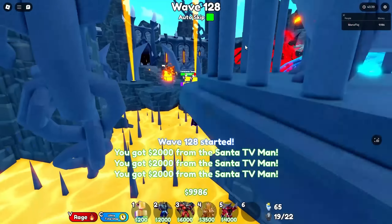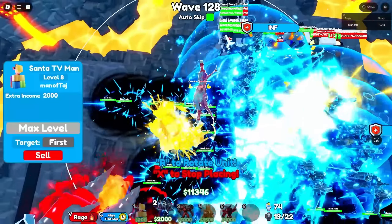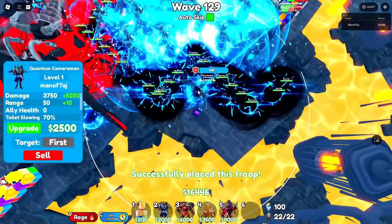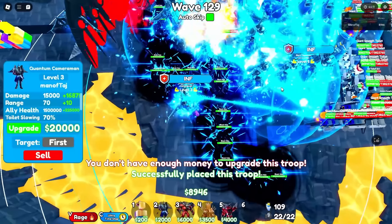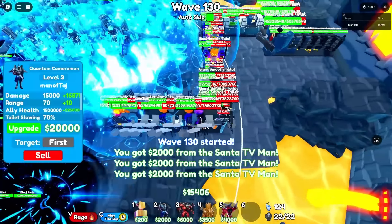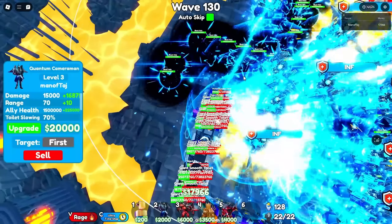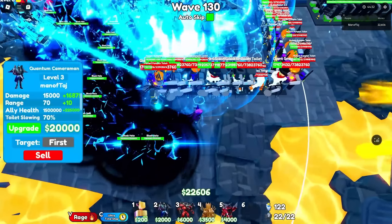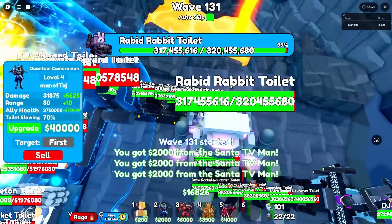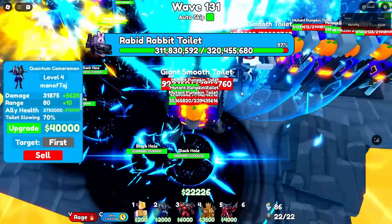We still have 3 placement slots remaining, so we place 3 more Quantums — one here, one here, and one here. We're one wave away from wave 130. We made it! This is the first time we're seeing the Rabbit Rabbit Toilet in this video since we never made it this far with the godlies. This boss has 320 million health — almost a third of a billion. To say we're cooked is an understatement.